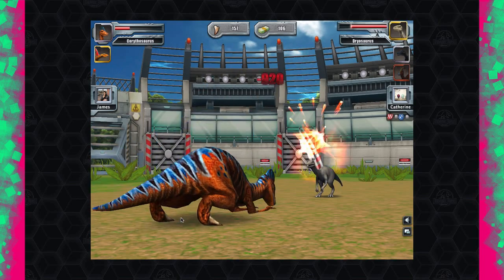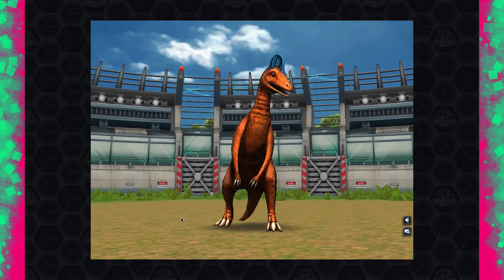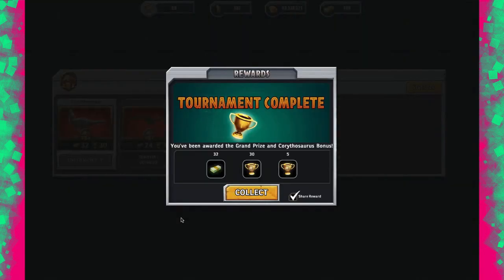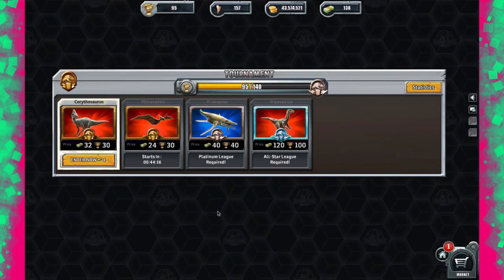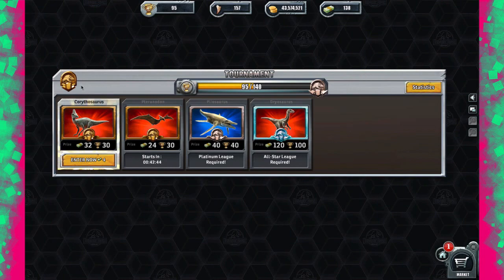I still have all my blocks and attacks but I'm not going to bother using them. For some odd reason the Corythosaurus sounds like Chewbacca — I have no idea why they chose that sound for it. That's 35 and 32 bucks — so we just need to win two more tournaments to progress. There's no way to go back down in rank: once you reach platinum or gold, that's it.